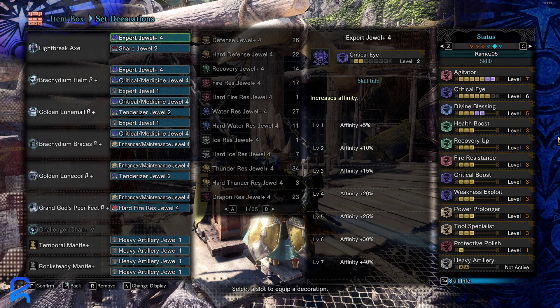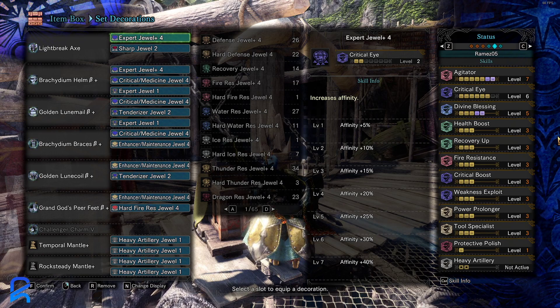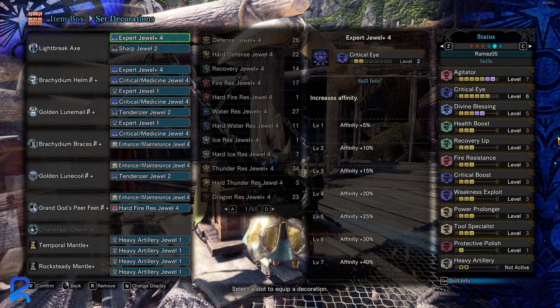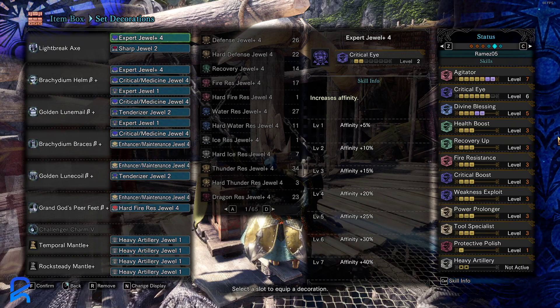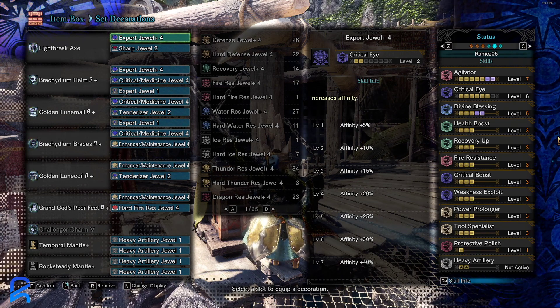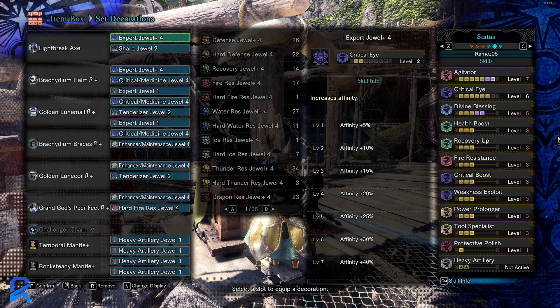This next build is a more traditional, safer build. None of these builds use Master's Touch — let's move on from that. This one uses the Raging Brachy switch axe with Protective Polish. As long as you have plenty of time to sharpen and use a whetfish at the correct times, you'll be fine. This only has three tool specialist so you can't zero sum spam as much, but you'll have more raw damage with seven agitator. This build also has a hard fire resist echo, which should be very helpful.